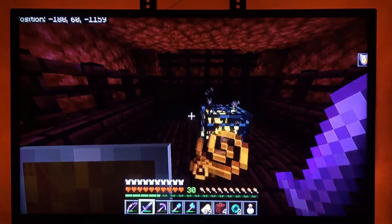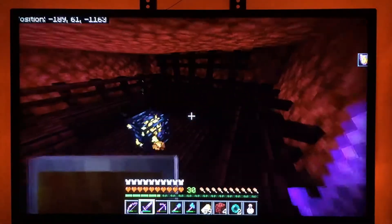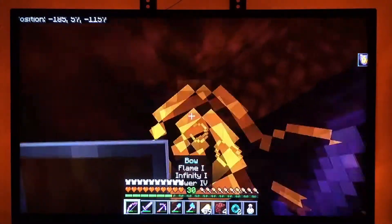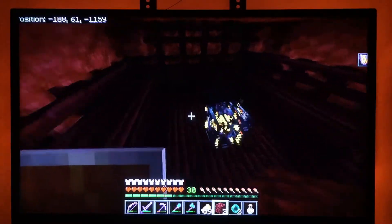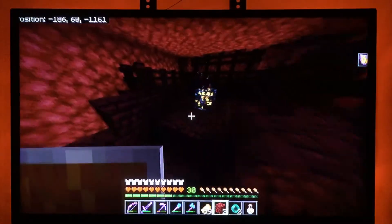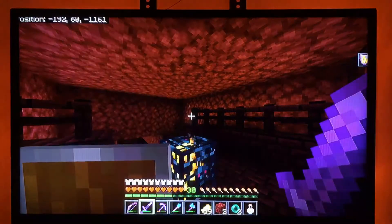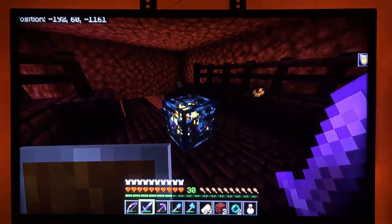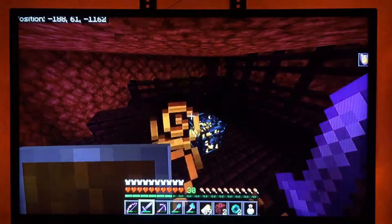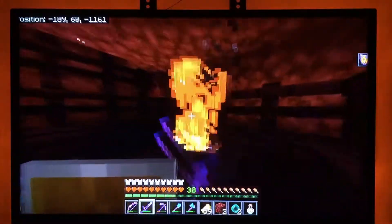If you have a nautilus shell, you can make a conduit with it. You need eight nautilus shells and a heart of the sea to make a conduit. They're basically like underwater beacons - they let you breathe underwater and give you night vision within the radius. The conduit needs to be surrounded by a frame of dark prismarine. To get the heart of the sea, you have to find a shipwreck and follow the treasure map - eventually you'll find the treasure on the shore with the heart of the sea inside.